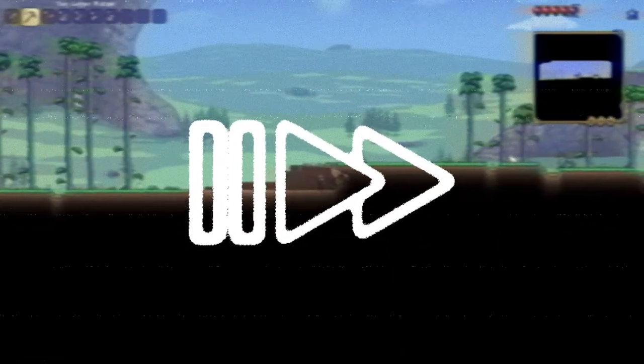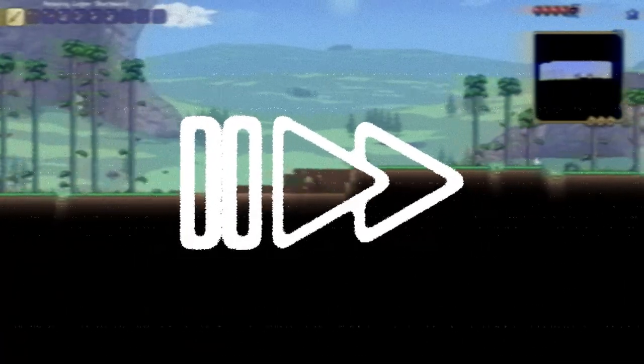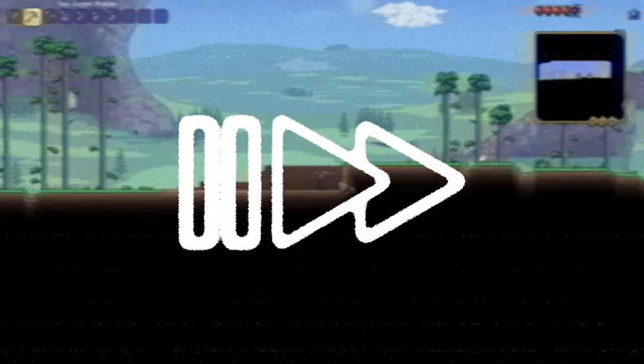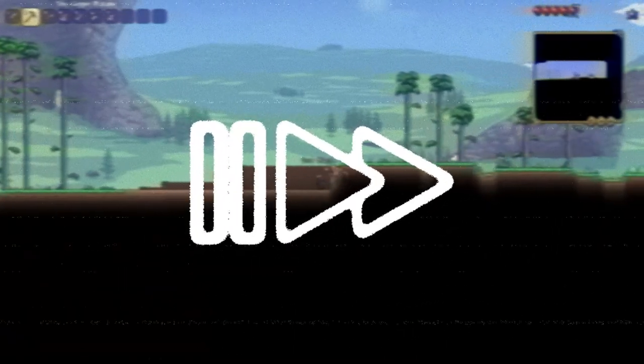I don't know how big I want this base to be. Should I be near the slime at all? Oh, the slime's out there doing me. Chill, chill. Bunny! What? I don't have to fight the bunny. Mobs in the game can attack each other — I never knew that.